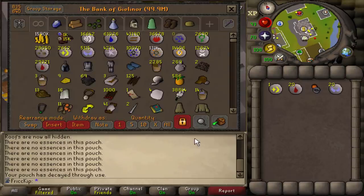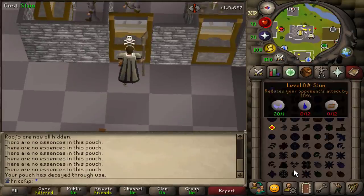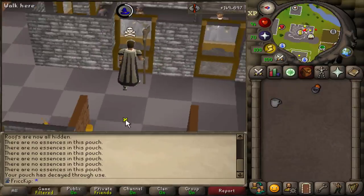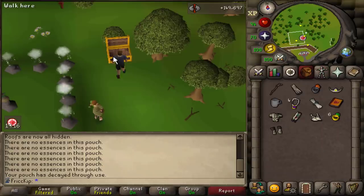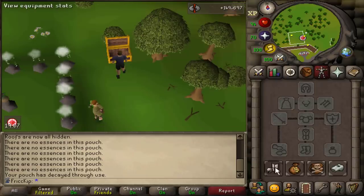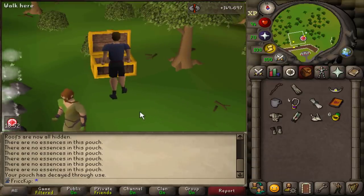The zenite ring in the group storage — 20 blood runes, 20 soul runes, 1 cosmic rune. We drink a wizard's mind bomb to boost to 93 magic and enchant the zenite ring into the ring of suffering. We have to go imbue it. Before imbue it's plus 10 defense and plus 2 prayer. When you imbue, it doubles the stats — so plus 20 defense and plus 4 prayer. We have 725k points to imbue it. Now we'll charge it with rings of recoil once we have them.